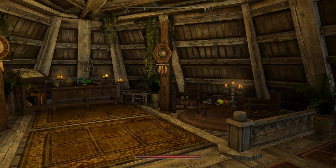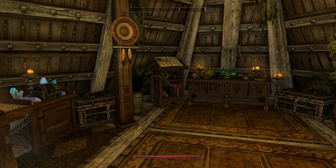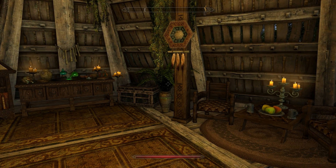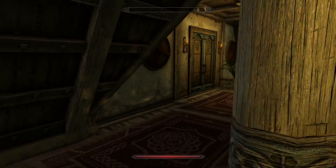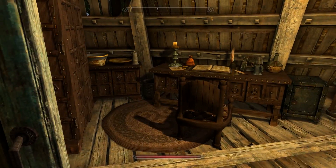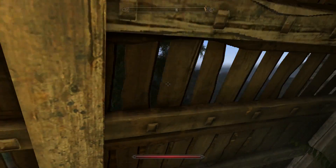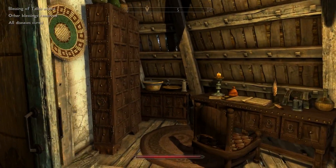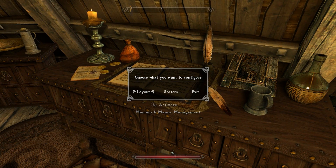Heading upstairs to the loft, we have an alchemy area and an enchanting area, which looks really nice. There's storage for soul gems, alchemical ingredients, and more bookcases for the bookworms of Skyrim. Then we have the master bedroom with a big double bed — it's a bit lackluster for a master bedroom, but you can see outside which gives it an indoor-outdoor feel. There's also a wardrobe and a nice study area.